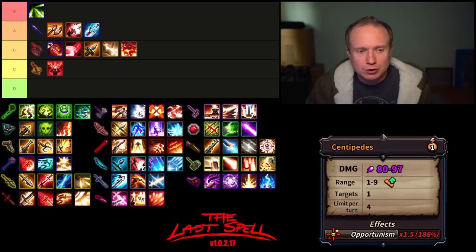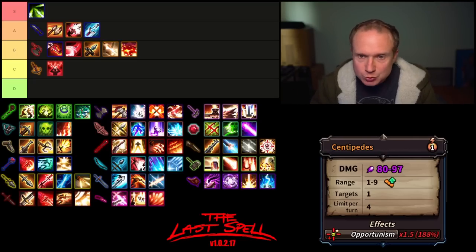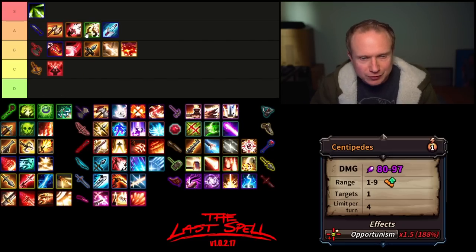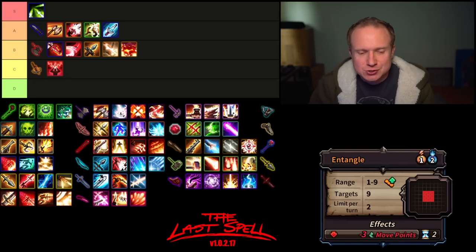Now we move on to the Druid Staff. Centipedes is a four use per turn ability — used to be three, nice that it got improved. Up to range nine, single target, average damage, high opportunism multiplier attack. I really like Centipedes; it does surprisingly good damage on opportunism targets and is pretty flexible. I like putting it somewhere in the middle of A tier — it's not a real standout, but it's better than Throwing Dagger because of how many times it can be used.